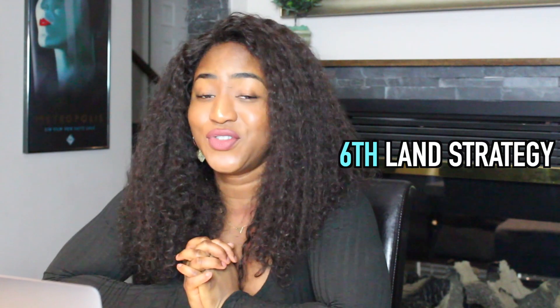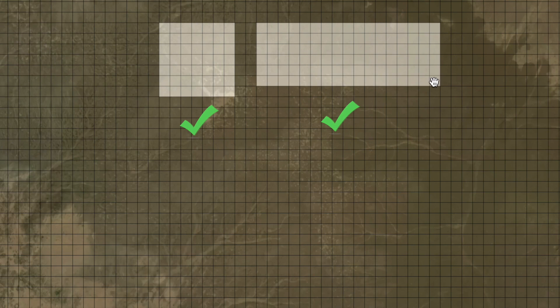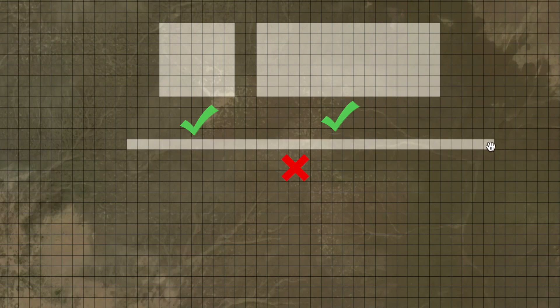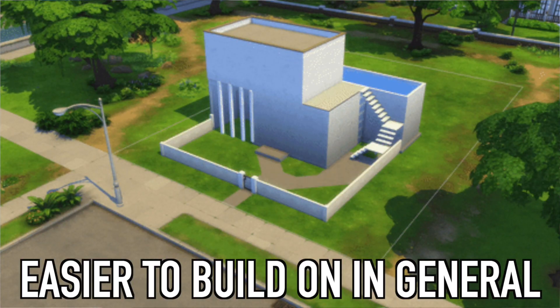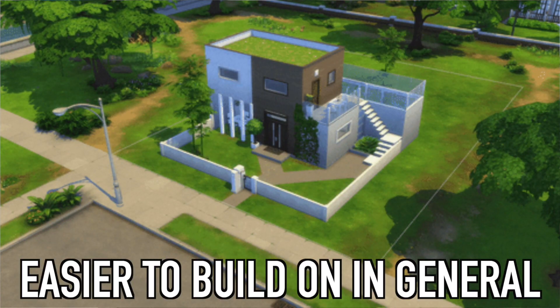Another thing I really try to do when buying land is buy in a square or rectangle shape. I don't like buying a line or little scattered pieces — I like a nice clump because it just makes it easier to build. I really try to buy squares or rectangles or something similar that has a more compact look rather than a long or displaced shape.